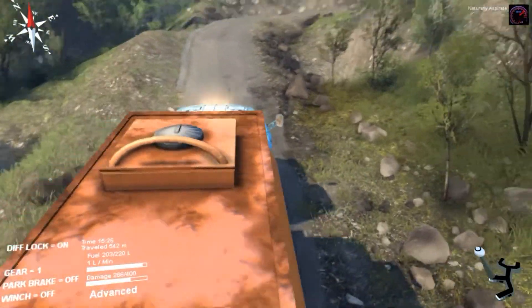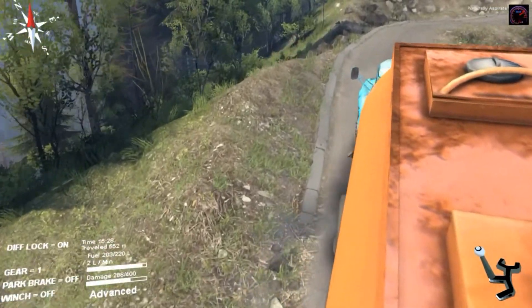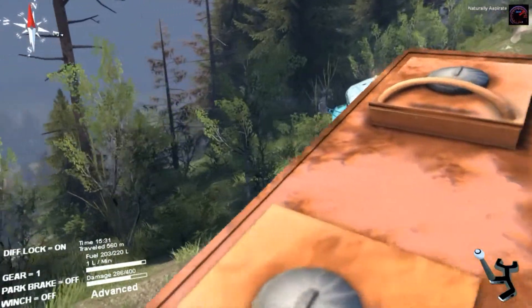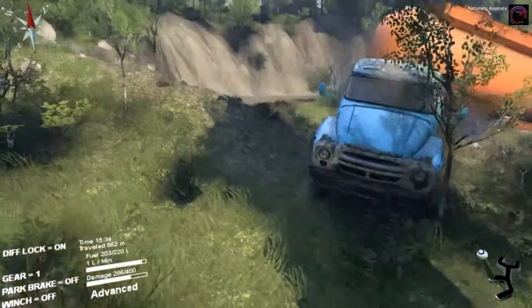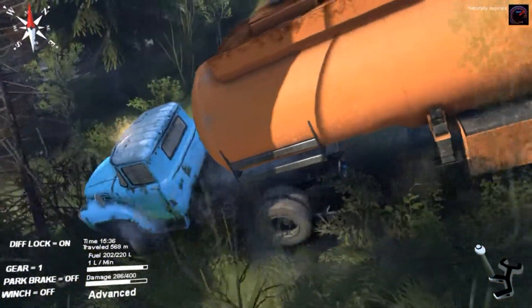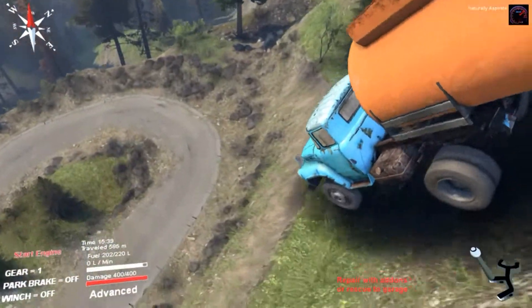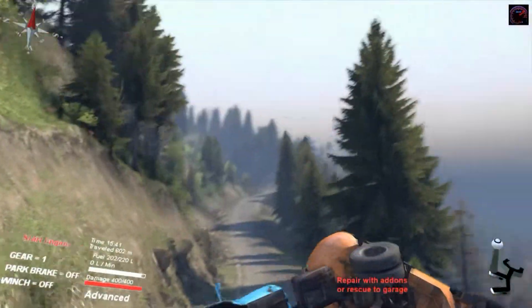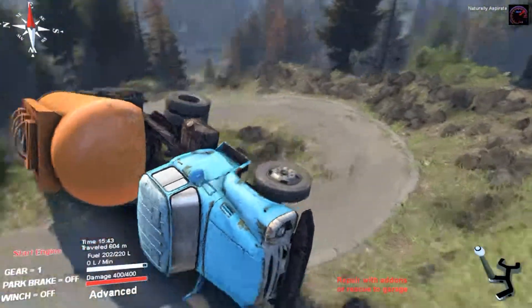Now let's see if we can find a pretty decent incline to fall across. This looks pretty good. Except I am stuck yet again, looks like. Tree, tree. Oh yeah - this is what I want to see. That was awesome!